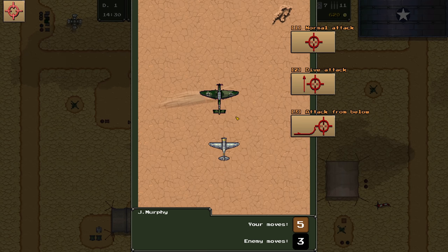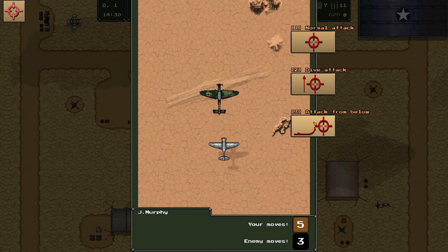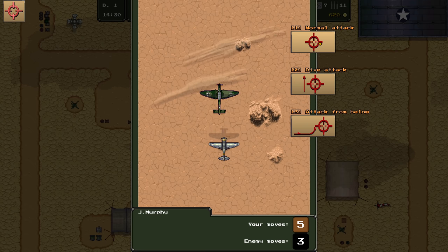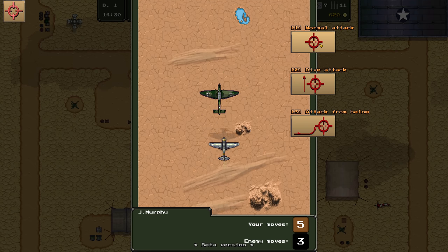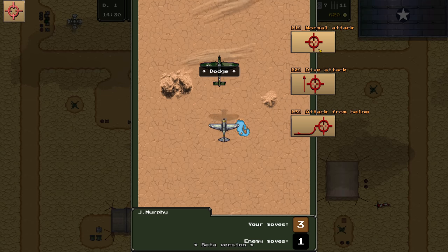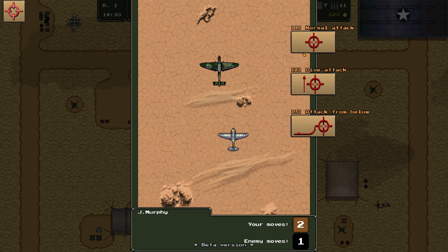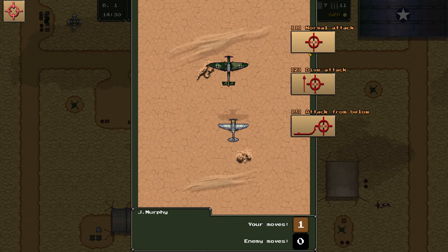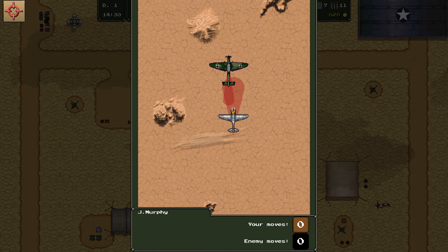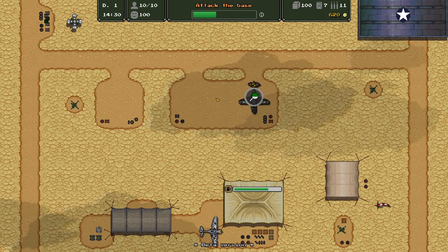The accuracy stat increases how large that cone is, making it a little easier to hit targets without them hitting you. Here we have a Stuka versus a P-36. We have various attack options: attacking from below, dive attack, and normal attack. On a normal attack you inch towards them, which isn't too bad. I like attacking from below — that way we can get out of the Stuka's rear gunner firing arc. And there you go — aircraft destroyed. Another Stuka down.